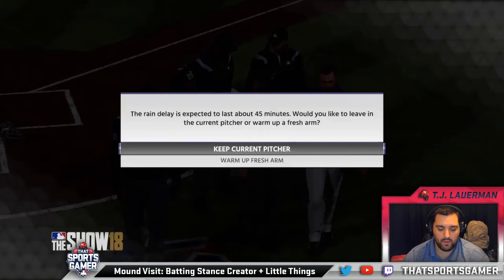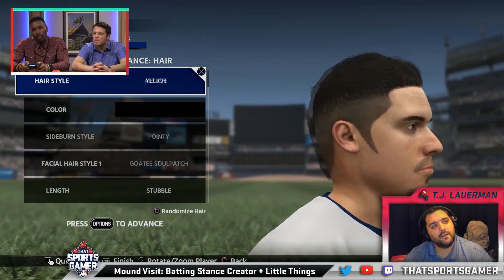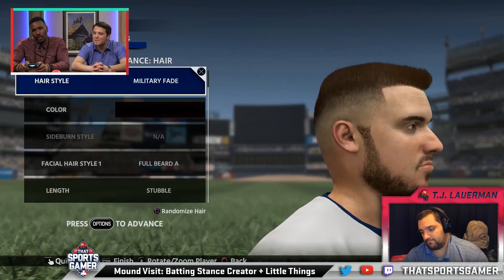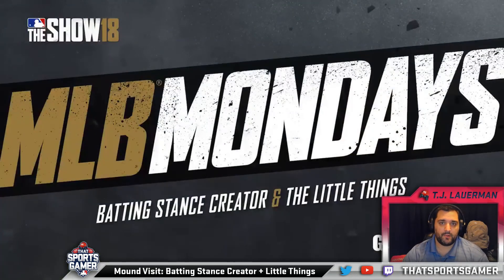On the GameSpot video, they also did a quick look at some of the creative player stuff. I noticed they had hairstyles based on actual players, like the Ender Inciarte haircut, Christian Yelich, and Jose Altuve. They've also added dreadlocks for created players now, which looks pretty cool.